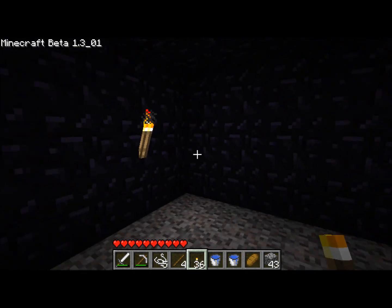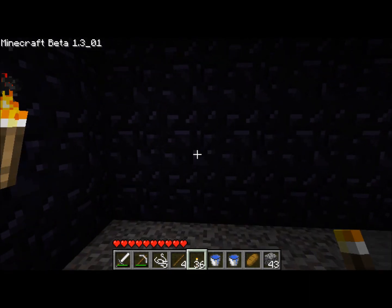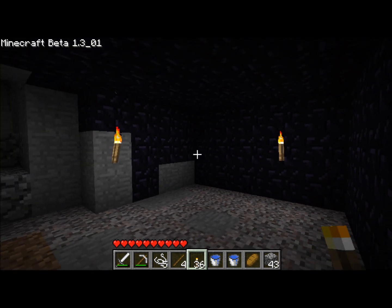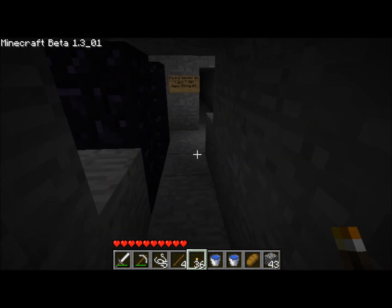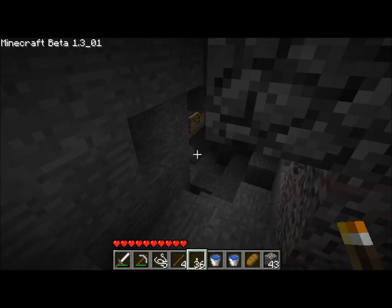Now that I have my diamonds, I can destroy the obsidian so I can use that to get it back outside again. So that is wonderful news. But I was thinking, how can I make this even more exotic, going with the whole Hell motif thing?